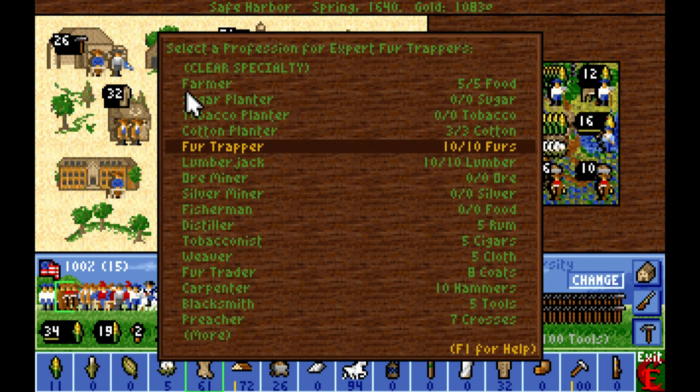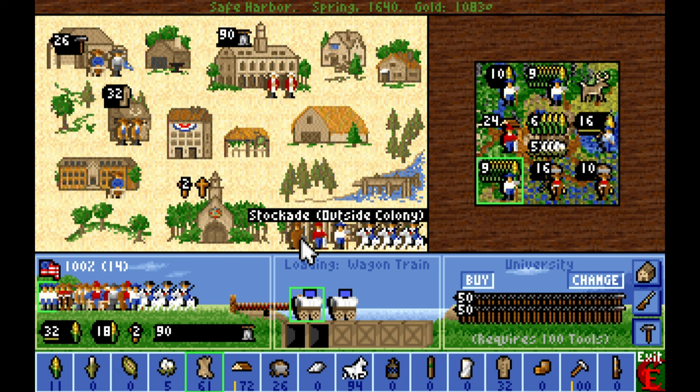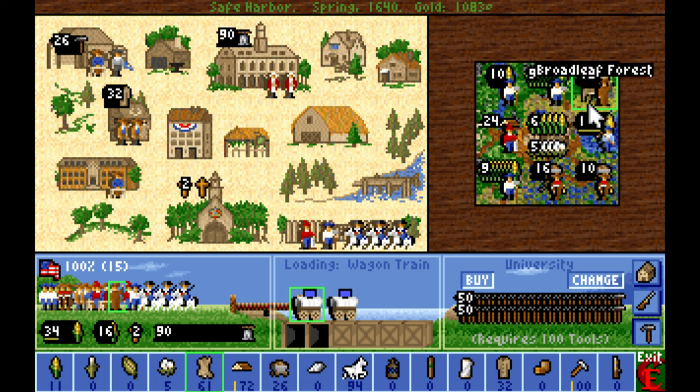I think I'll switch the farmer and the fur trapper. We might keep the fur trapper exactly where he's at, so we'll pull him out temporarily and move the farmer over. That will reduce our food income significantly, but once we've got a road on this tile it'll be better. We'll put the fur trapper in to gather furs — we'll get both of these tiles roaded up before long.